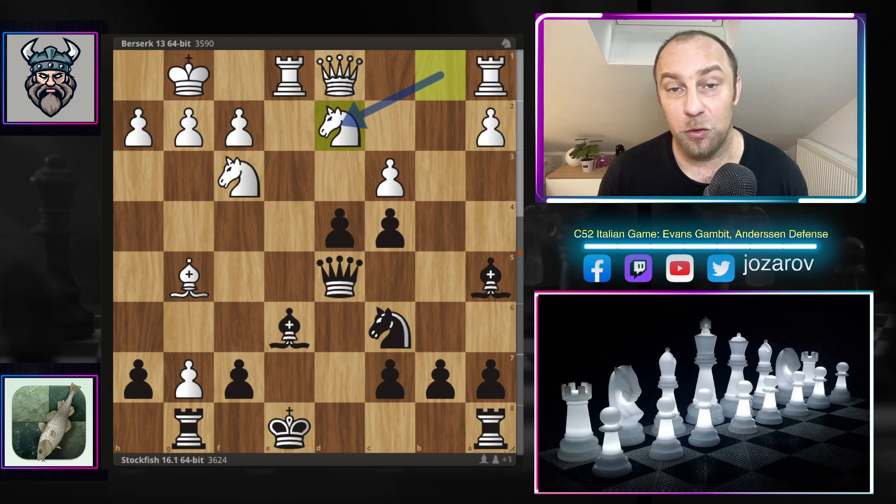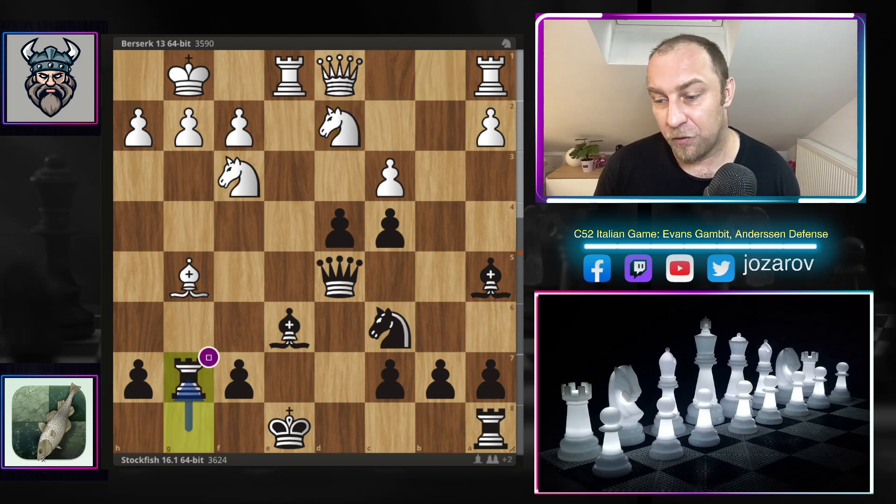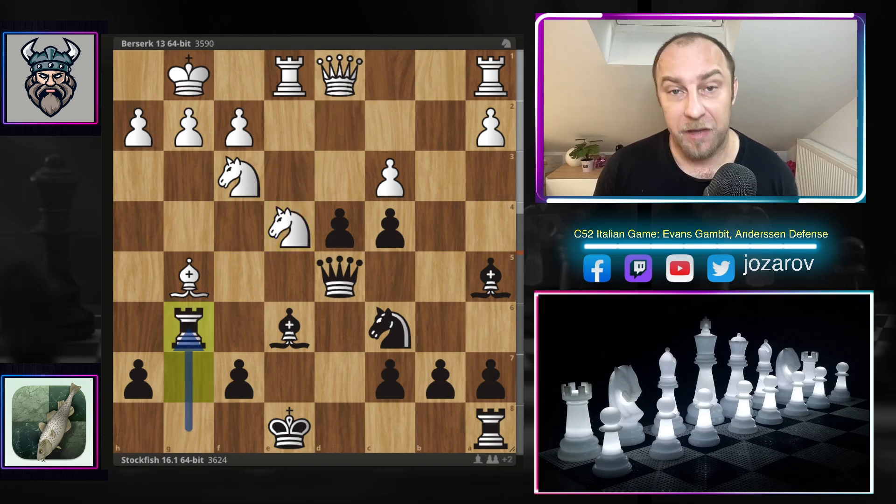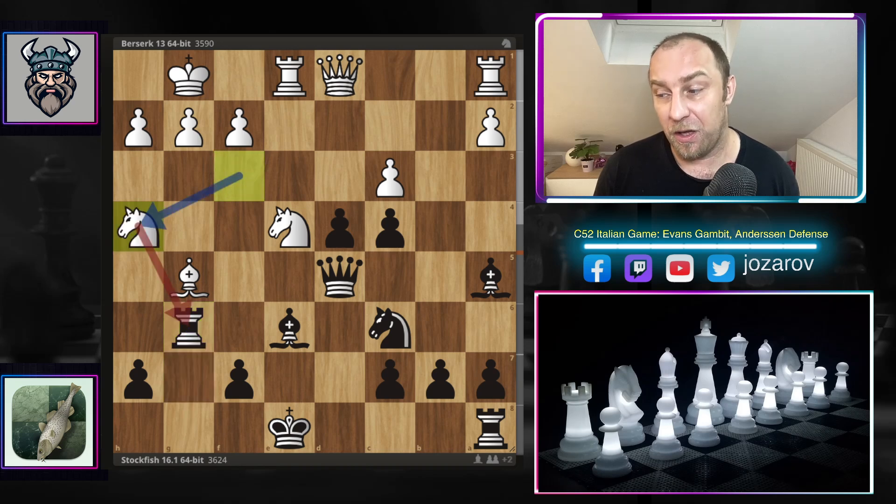Rook to e1 attacks the king on e5. Bishop to e6 — Stockfish covers. Now we have a knight from b2 to d2, getting a new piece into the attack. Stockfish continues with the only move, rook takes g7 — finally getting rid of this annoying pawn on g7. But now knight to e4 — Berserk continues with huge pressure. There is also the threat of knight to f6, the royal fork against the king and the queen. That's why rook to g6 — Stockfish protects the square.